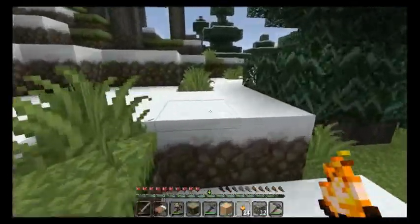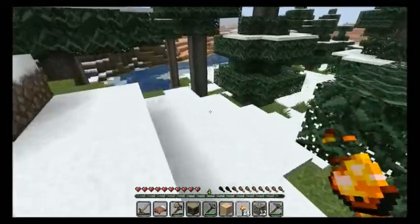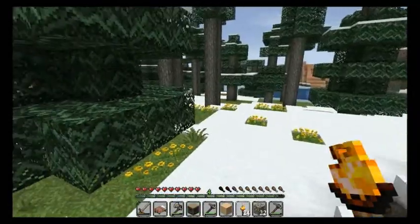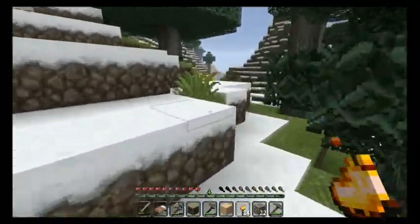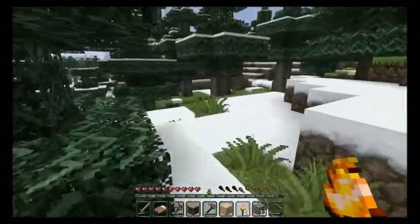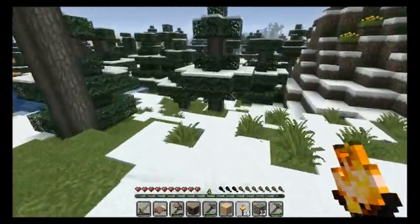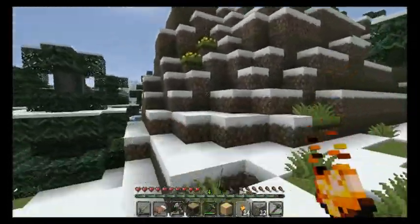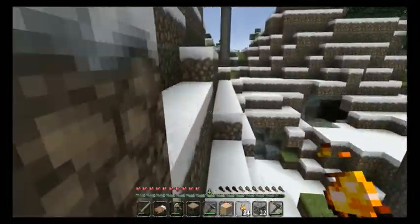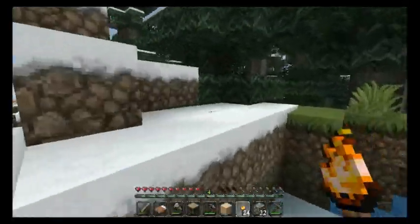Let's see how my base is going out here. 22 iron — that's not too bad. I think I went the wrong way. This way. I'm getting disoriented now. I have that giant pillar so it shouldn't be too hard to find my way back. I just gotta get up to where I can see it.